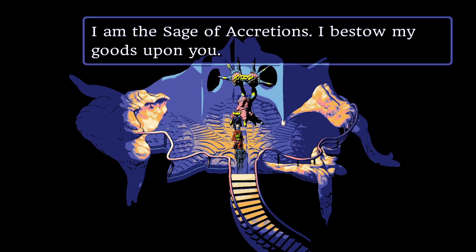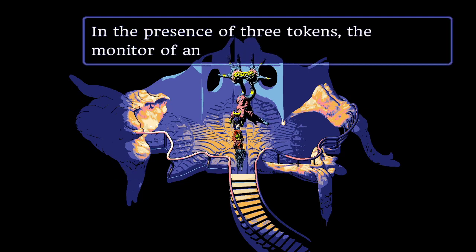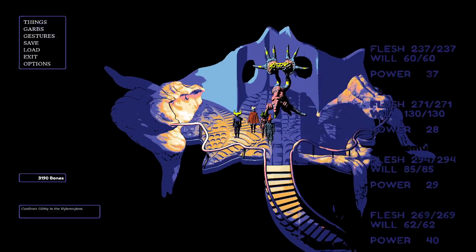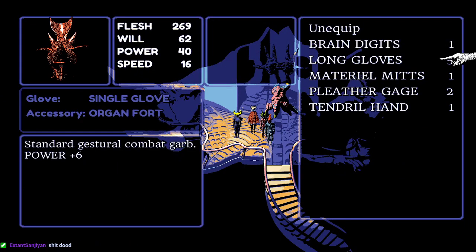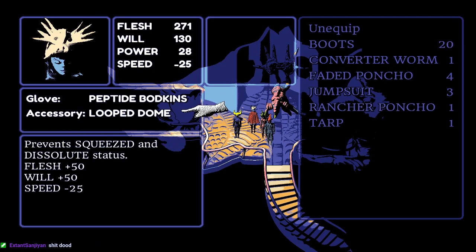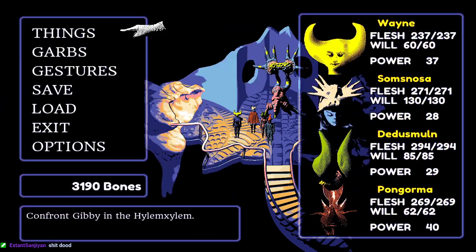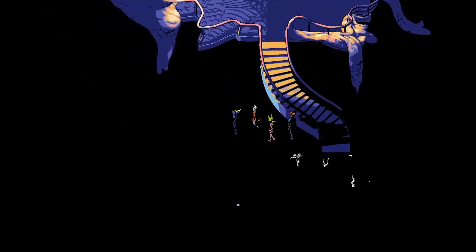The Sage of Accretions bestows goods, which is interesting because the Accretion was apparently something like a great destruction event. They also receive bottomless juice — an infinite healing item. With three tokens collected, they also got a new piece of equipment from the last sage: switching depletes flesh by 5% each turn but restores will by 10% each turn. That seems pretty good, but the current setup is preferred.